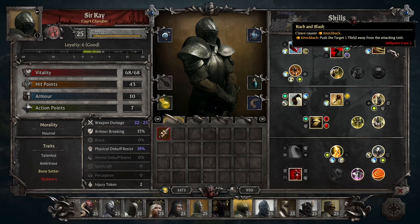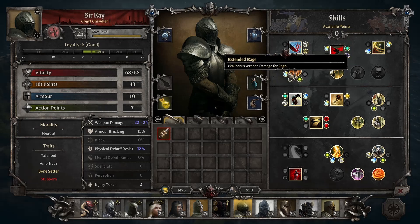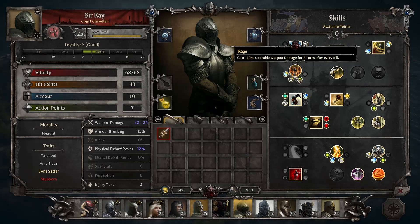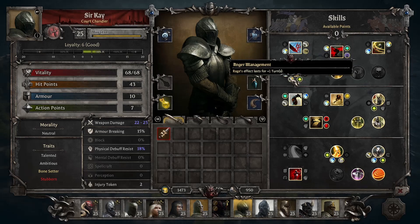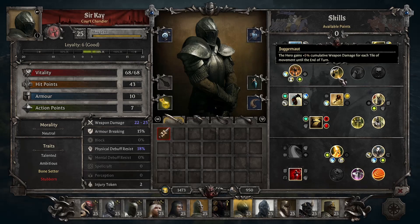Of course, we have Rage, which is the hallmark passive for champions — 10% stackable weapon damage for 2 turns after every kill. Extended Rage bumps that bonus up to 15%, Anger Management makes it last an extra turn, Bloodlust gives you AP back on kills to help extend your turn, and Bloodrage gives you some HP back on a kill. This never really scales super high, so usually it's not something you take unless you have an extra skill point.